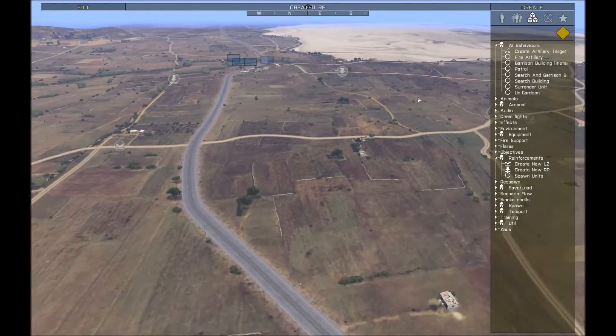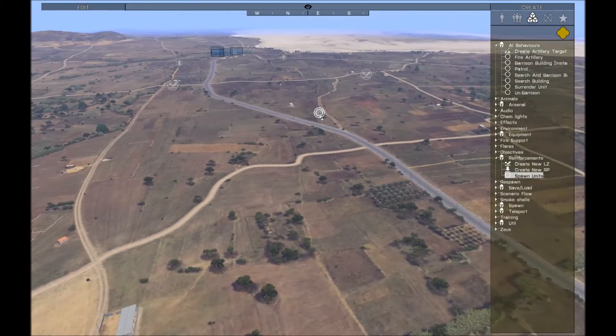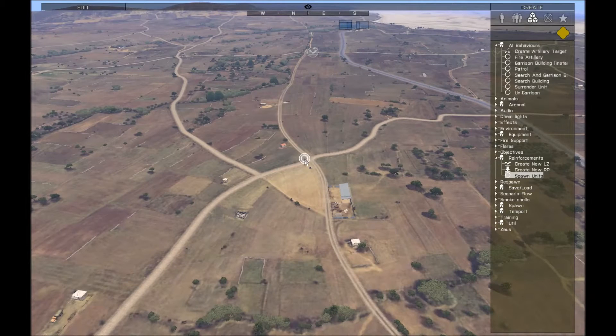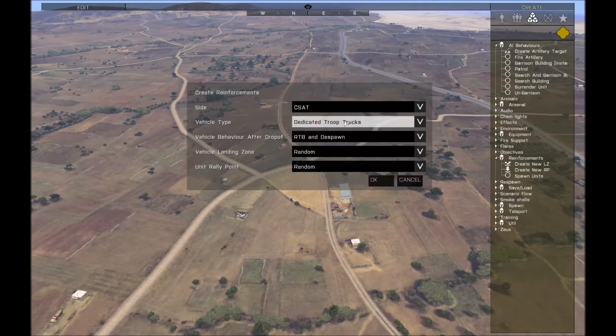The way this works is I'm going to choose the units I want to spawn using the spawn units tool. I'll place it back a little bit where players won't quite be able to see. This lets me choose what kind of units I want to create. You can change the side — CSAT is fine — and I'll do some land troops first, so just some dedicated troop trucks.